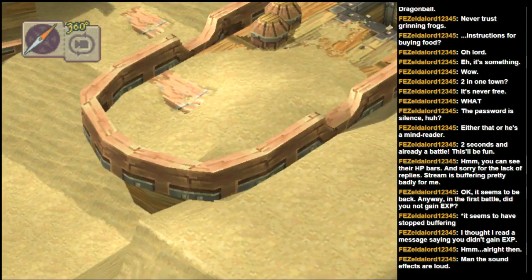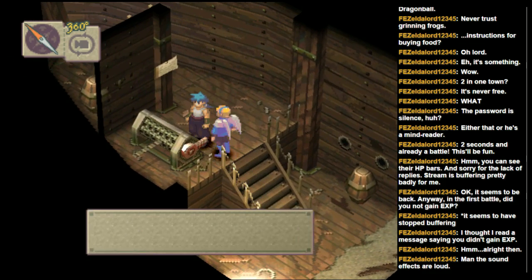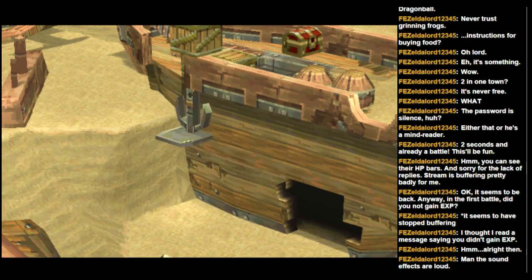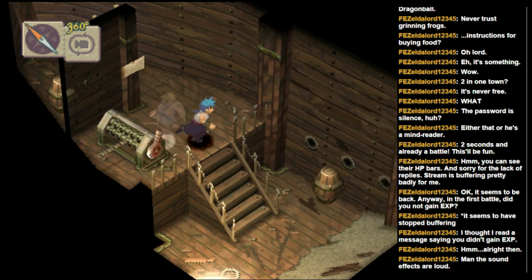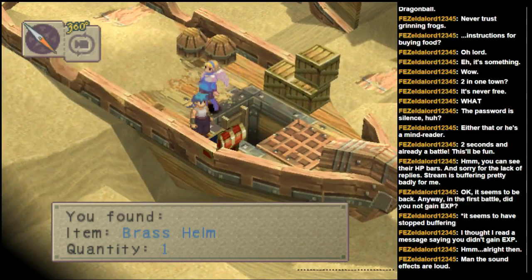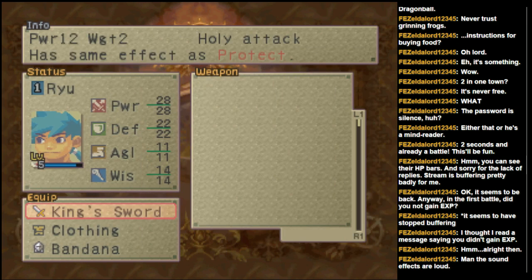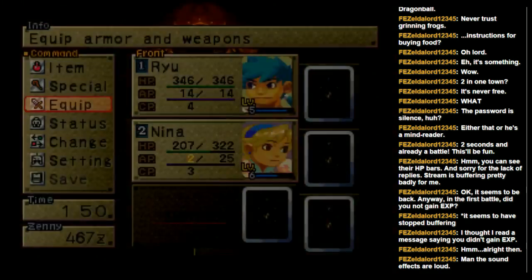I see a treasure up top — I'm guessing this is going to shift me to a different area. Yep, that's what I figured. Can I operate the winch? Sure, why not — what could possibly go wrong? I can climb the anchor and act like a real pirate. There's also a ladder — let's climb it. Well, that takes me straight to the treasure. Brass helm is probably for Ryu, but I'm assuming it drops his agility, so I think I'm okay as I am — that's why I didn't buy it in town.